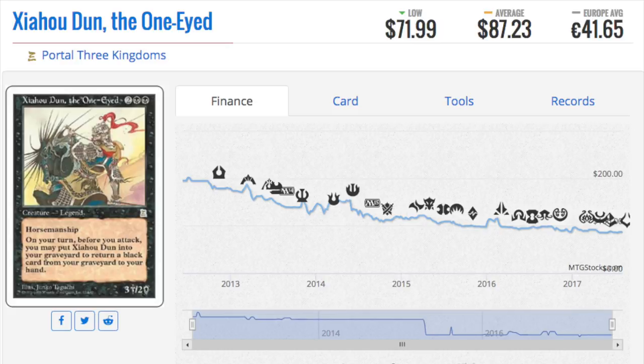Honestly, just take very good cards — take Liliana of the Veil, call her Liliana of the Something, make her slightly weaker for beginning players, and people would still buy it. Now, this next card is a good general — it has horsemanship, which we don't see very often.